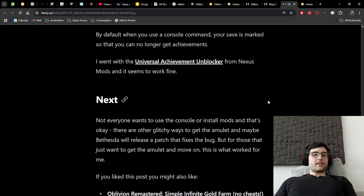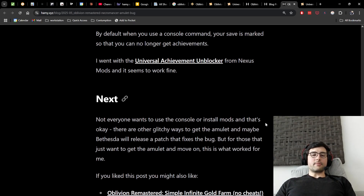Not everyone wants to use the console or install mods, and that's totally okay — there are other glitchy ways to get the amulet, and maybe Bethesda will release a patch that fixes the bug. But for those who just want to get the amulet and move on, this is what worked for me. If you liked this video, you might also like my Oblivion Remastered Simple Infinite Gold Farms video, which shows how I amassed over 100,000 gold by level 25. That's it for this video — thanks for watching, and I'll see you in the next one.